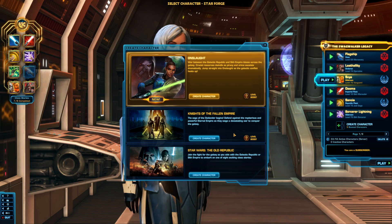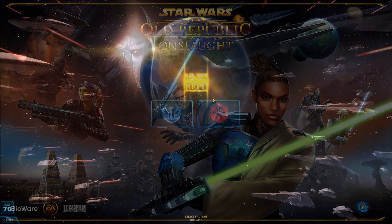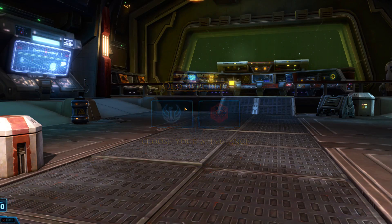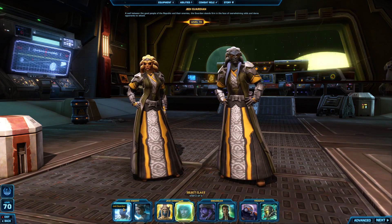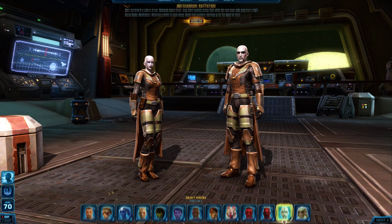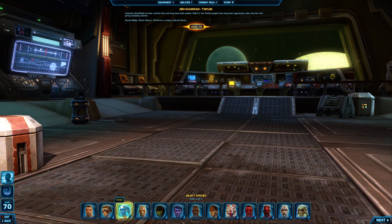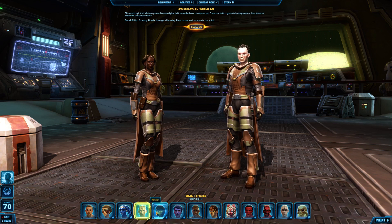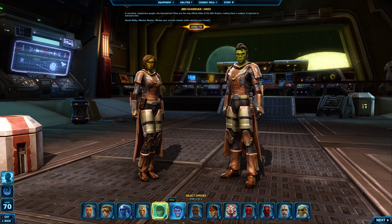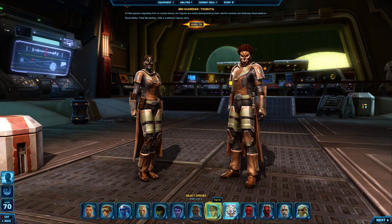This free token character allows you to create a high level character and jump directly into the later expansions, without having to play the original stories that you would experience if you created a character from level 1. The drawback is that to let you start the expansions right away on these high level token characters, the game will auto-complete the previous major storylines, make the decisions for you for those expansions, and lock you out of playing them on that token character.